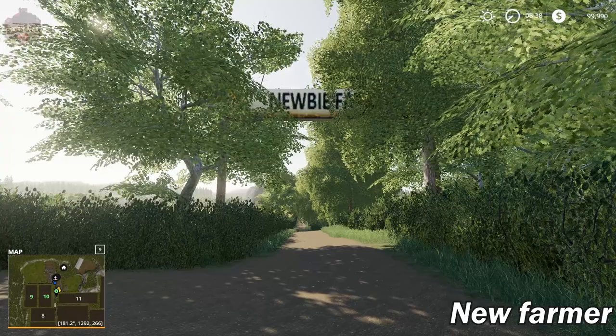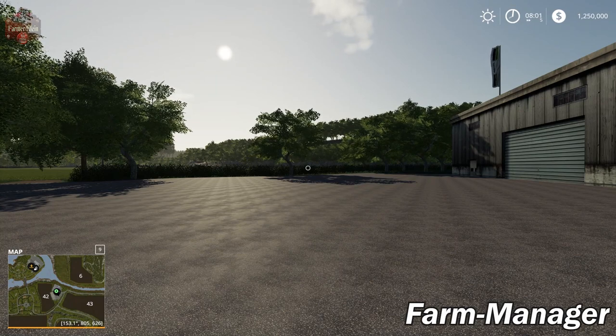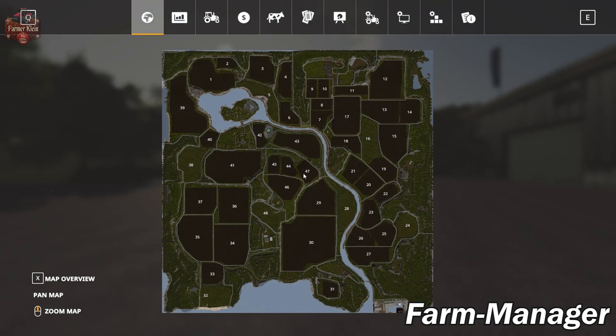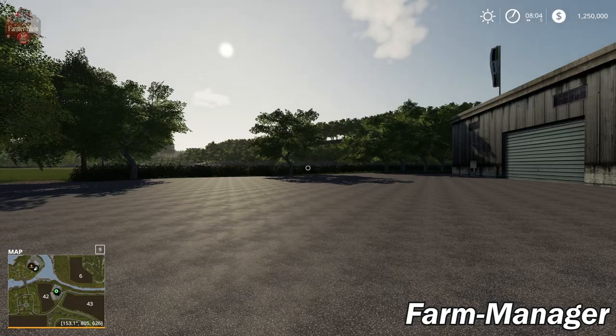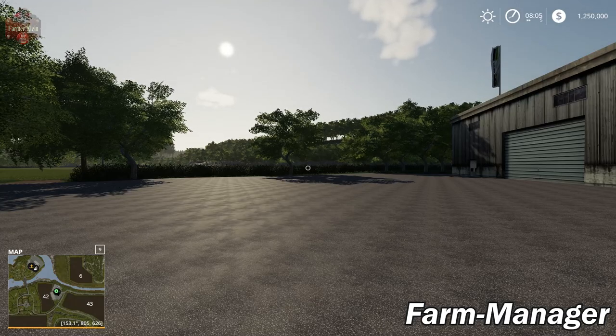We're back in farm manager mode, here at the shop. Let's take a look at the PDA lands view — we don't own a thing. If we were to buy fields 9 and 10 that's $187,000; this area here as part of the starting area is $219,000; and this little chunk up here is $153,000. So those are the three chunks of land you need to get if you're going to start with how the farm was set up in Farm Sim 17. In the garage, we don't own anything, and we have $1.25 million.